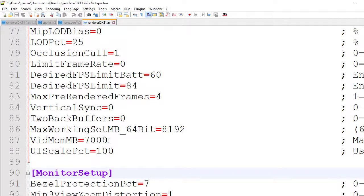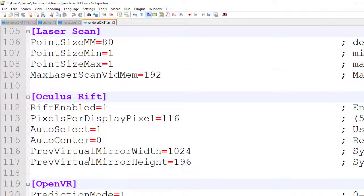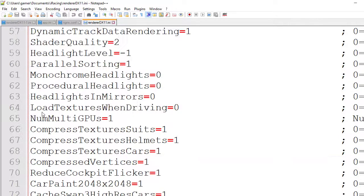I'm using an Nvidia 1080 with 8GB RAM. I put my video memory around 7,000 megabytes. In Oculus Rift, PPDP set to 116. Max pre-rendered frames, I put 4. Limit frame rate must be set to 0. AA samples: 4.